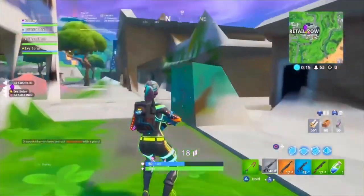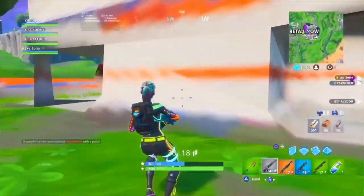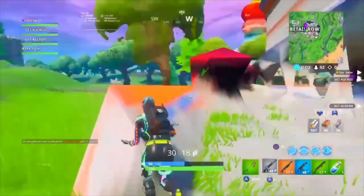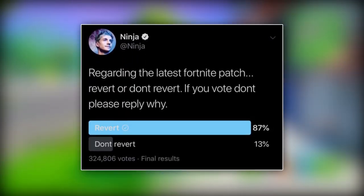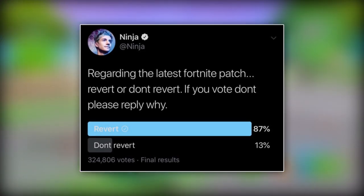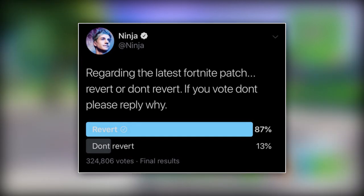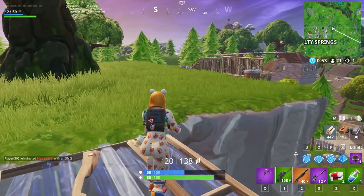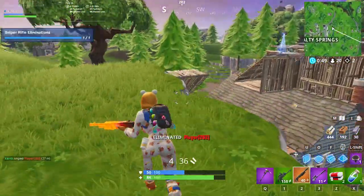Taking all this into consideration, we can only conclude that Epic has once again shown us that they are incapable of doing the right thing. With a recent nerf to Siphon in Fortnite, a vast majority of the player base argued and complained for the removal of Siphon altogether. Many large influencers in the Fortnite scene such as Ninja ran polls asking their fan base what they thought of the changes. And without surprise, in every poll, the percentage of people who wanted Siphon back was way over 80%, with millions of people voting.